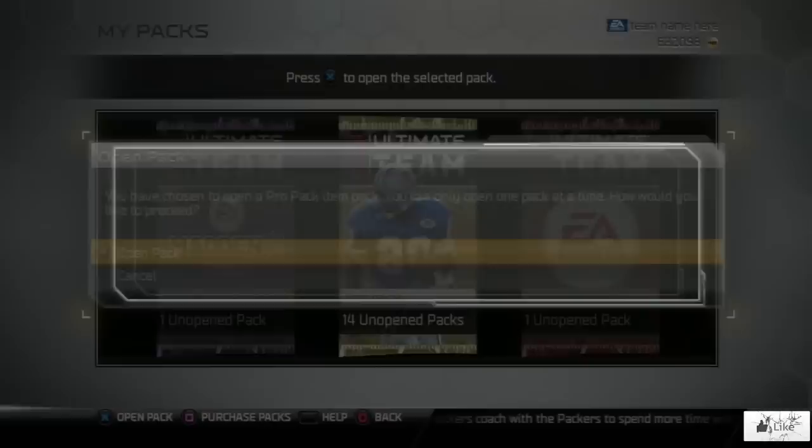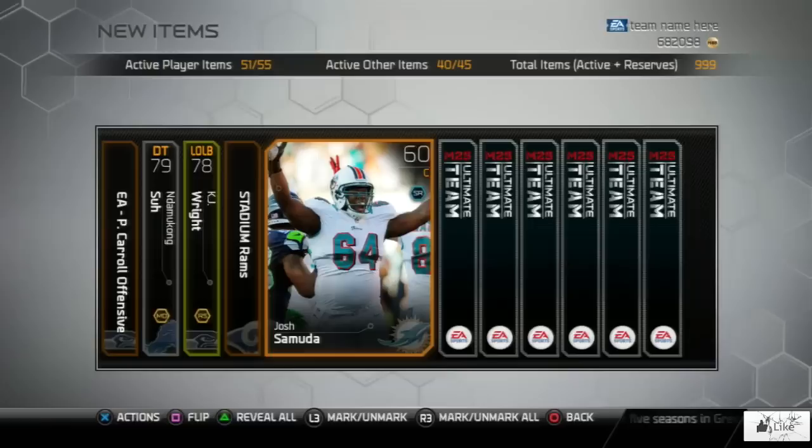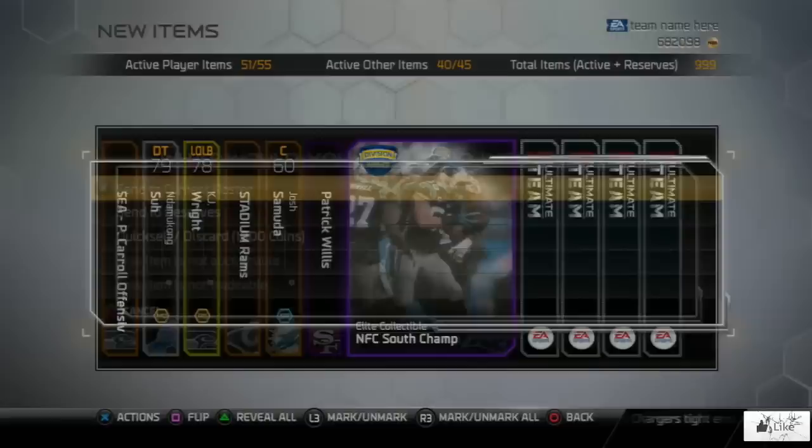Hopefully if everyone's been pulling packs to get these Football Outsiders, you're going to have a ton of luck. With these cards just being released, hopefully we're going to be able to pull a Keenan Allen — that's what we're aiming for. So there we have a base gold of KJ Wright, Patrick Willis Pro Bowl collectible, an Elite collectible, Division Winner NFC South Champs. There we go — I don't have that card, and I am thankful to have pulled it.